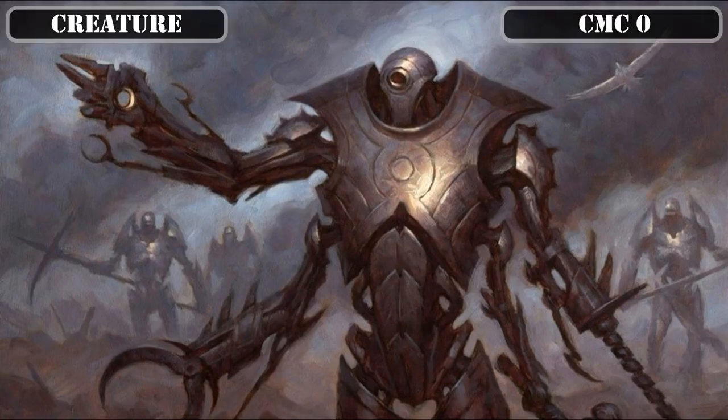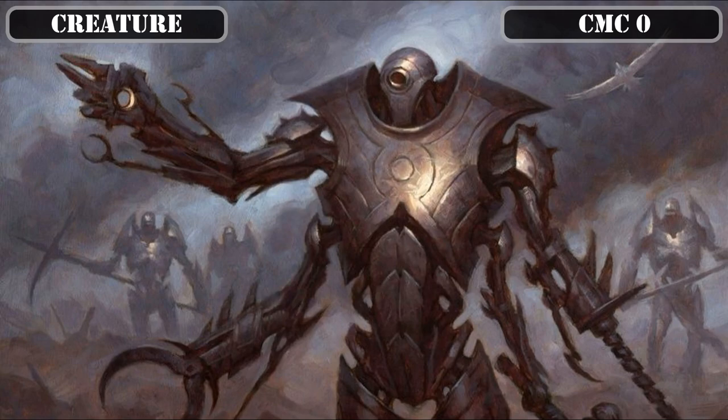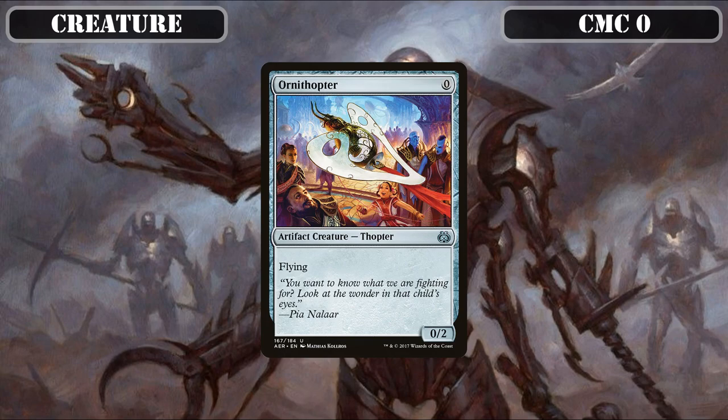Starting off in the CMC Zero slot, we have Hangerback Walker, a double-X cost creature that comes into play with X +1/+1 counters, creates a 1/1 flying thopter token for each counter when it dies, and we can pay 1 and tap it to put a +1/+1 counter on it. Its base 0/0 stat block synergizes perfectly with Graz, who turns it into a base 5/3 on top of its counters. Then Ornithopter, a 0/2 flier, becomes a 0-mana 5/3 with built-in evasion with our commander on board — a fantastic rate, and while we wait to summon our commander, it triggers our artifact payoffs at no cost.